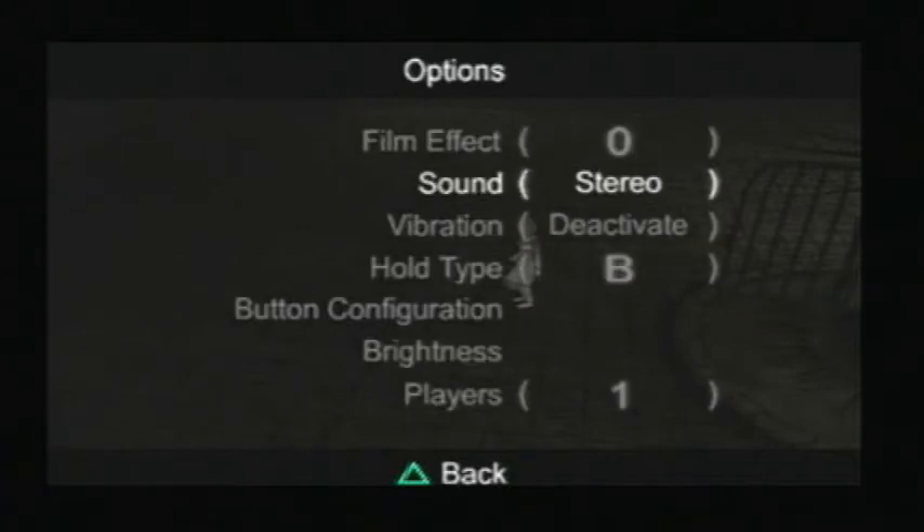Most of the bonus features are in the options menu. Hold types are still the same from the first playthrough. You've also got film effect and vibration, which also ends up being in the options menu.